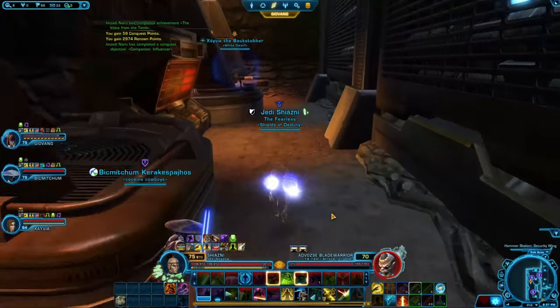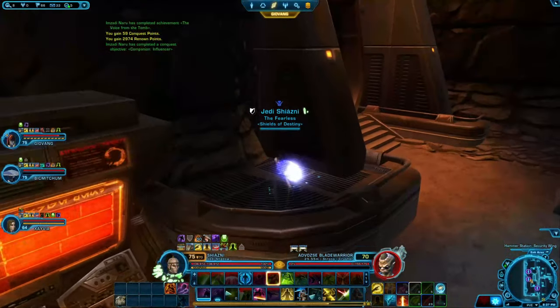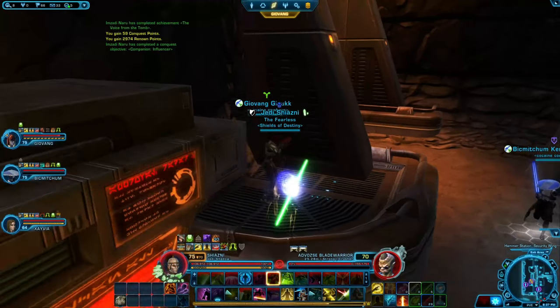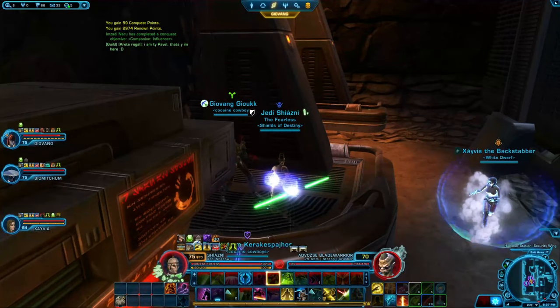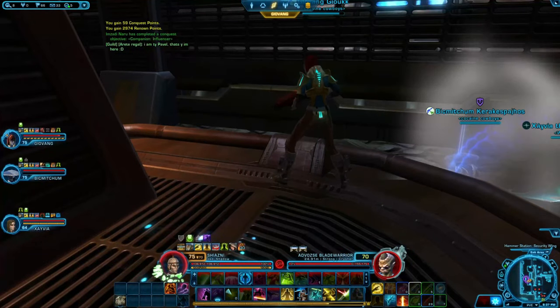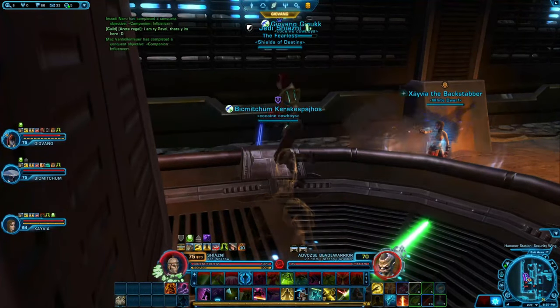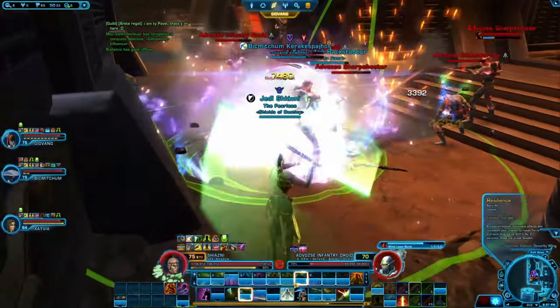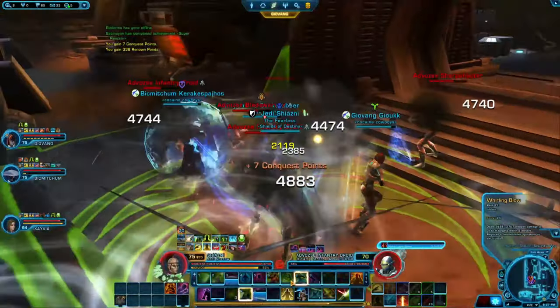Now this section has little creeps around the corner. Our tank's going to pull them, we're going to gather up here, and as they bunch up we're just going to pump AoEs on them and try to finish them as quickly as we can so we can move on to the next objective. As you can see they've all been pulled and everybody is throwing all their AoEs out.